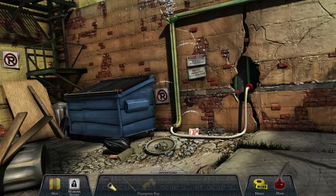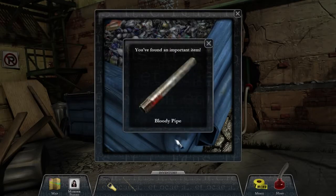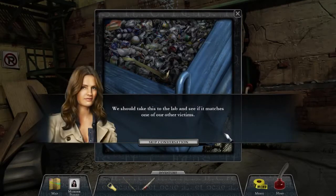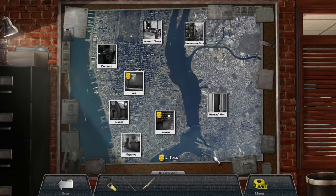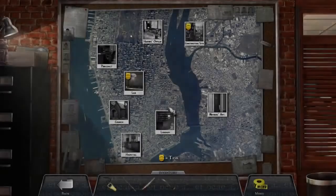Turn the key. And what's in the dumpster? A bloody pipe. This pipe has blood on it, but Catherine didn't show any signs of a head wound or bleeding. Between this and the dried blood by the computer, I'm pretty sure Catherine was not the only one to be abducted at the library. We should take this to the lab and see if it matches one of our other victims. There's still more stuff here at the library — and a pry bar, that's probably for the crate. Now I can go to the construction site after.